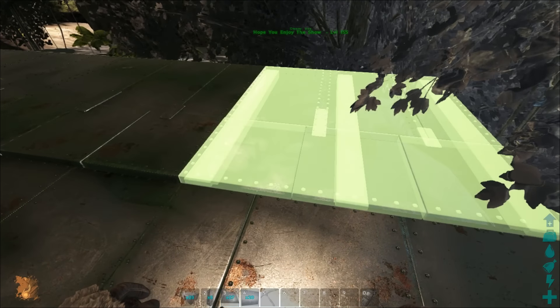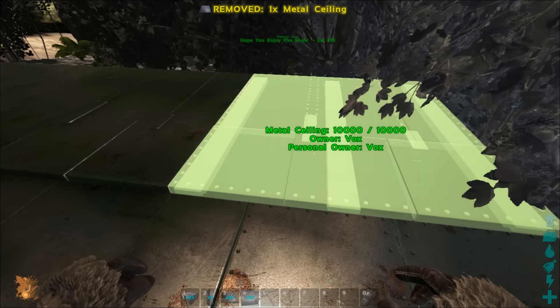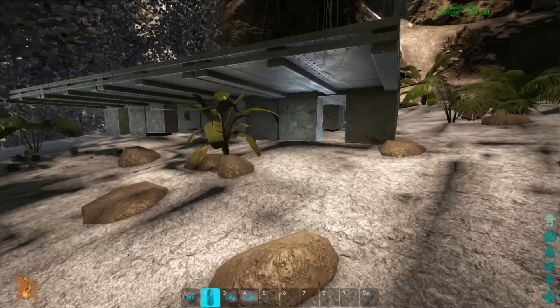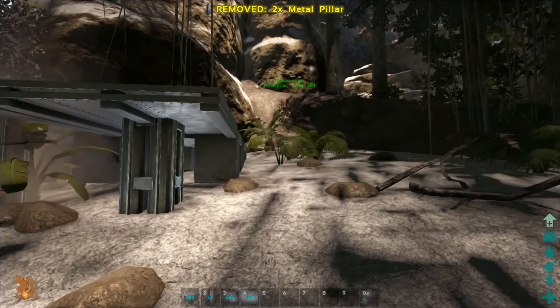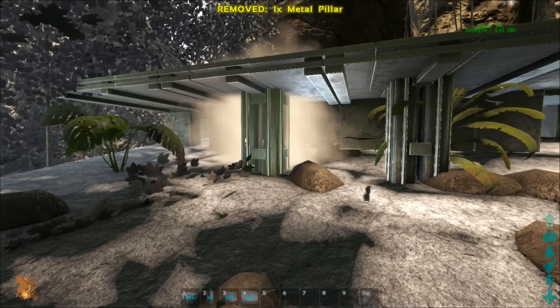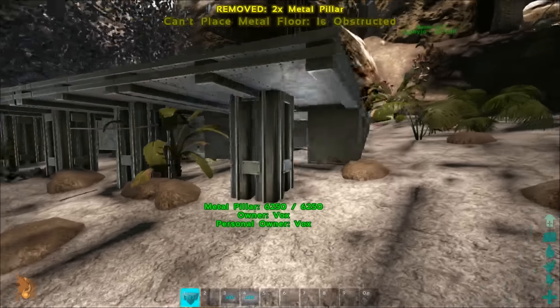If you can't get that snap point, just put it in place and hit Q — that's my favourite thing in the game now, it's the biggest time saver in the world. Sometimes it still bugs out and does what it wants. I'm just going to throw some pillars down as well.